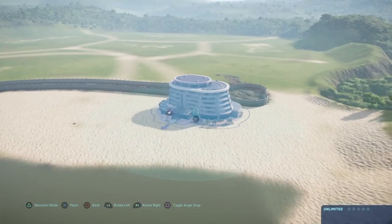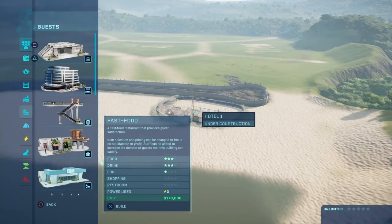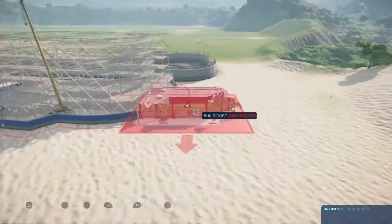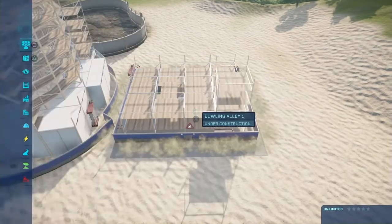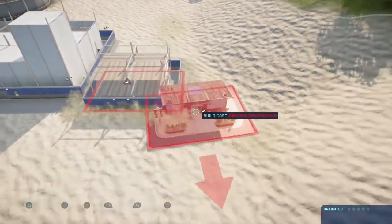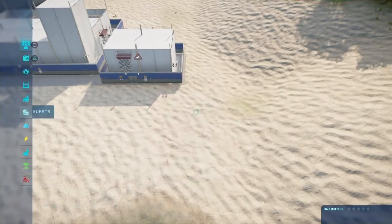We'll have this as the guest area with one hotel and stuff. We'll also do a bowling alley and a restroom right here — actually, we'll have two.